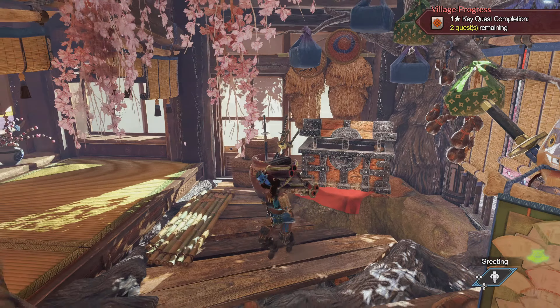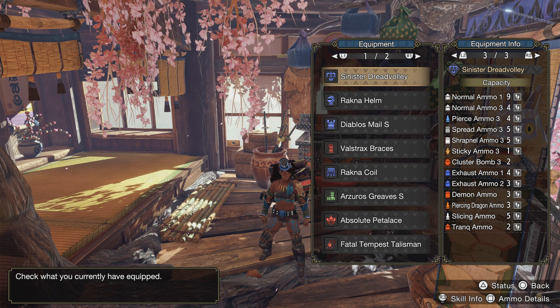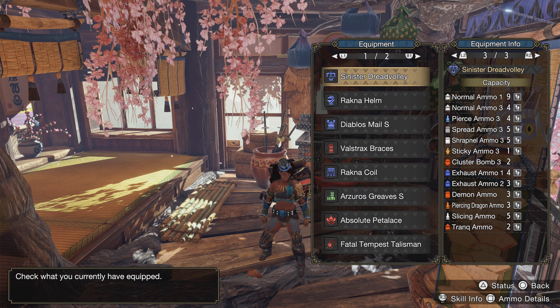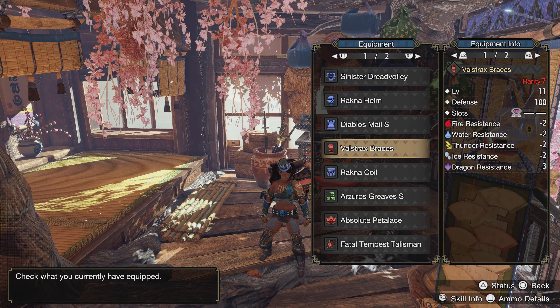Now let's jump into the armor set. Right now we are rocking the Magnum Elo HBG. With the Magnum Elo HBG we have level three spread — pretty much level three in all of the regular ammo types: normal ammo, pierce ammo, and spread ammo — but we're specifically focusing on spread ammo. We have the Rachna Helm, the Diablos Mail, Valstrax Braces, Rachna Coil, and the Azuros Greaves.